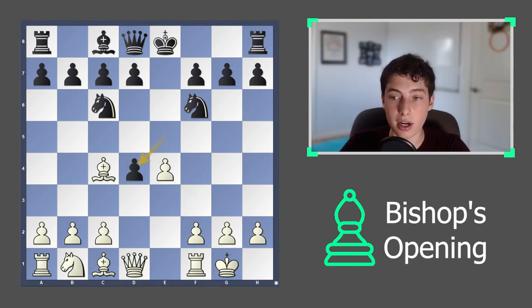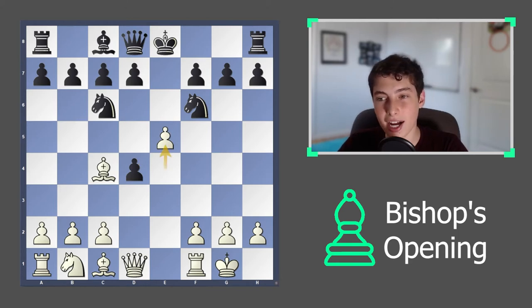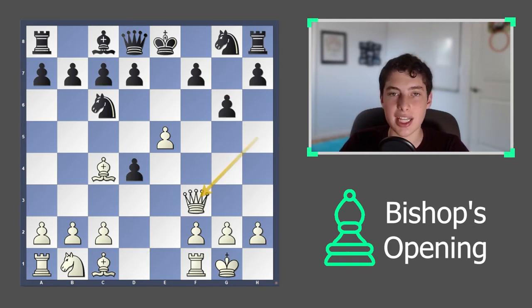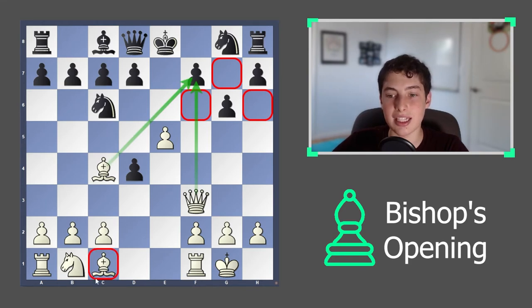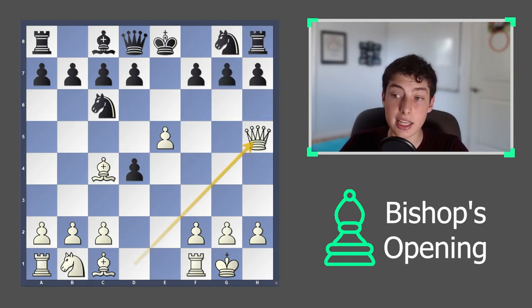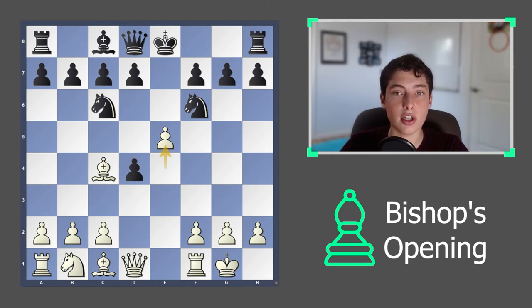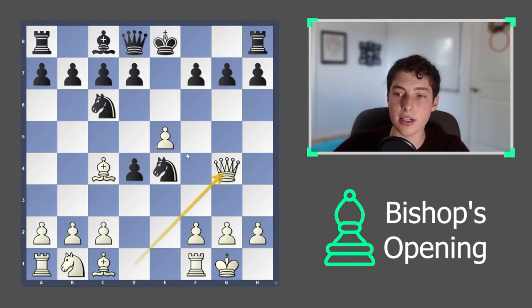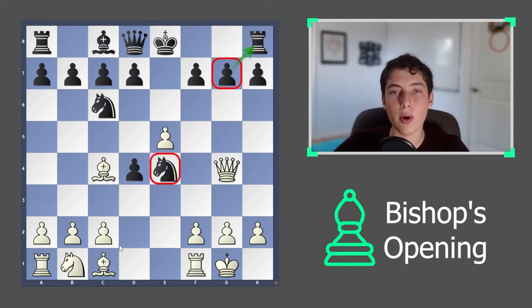If they were to take with the e-pawn, you can play the move e5 and it's suddenly very tricky for black. If they move knight to g8, the move queen to h5 is crushing. After g6, queen to f3 — they have dark square weaknesses and there's pressure on f7. You can always get more pieces into the attack. If instead they play knight to e4, then suddenly queen to g4 comes and you have pressure everywhere.